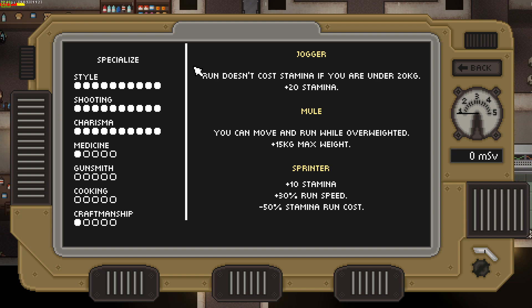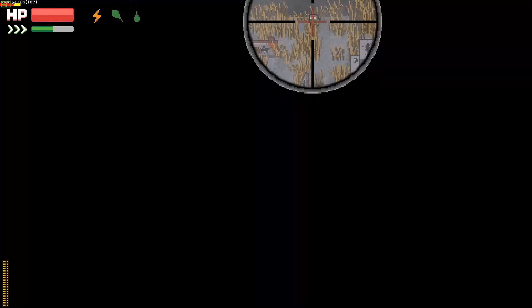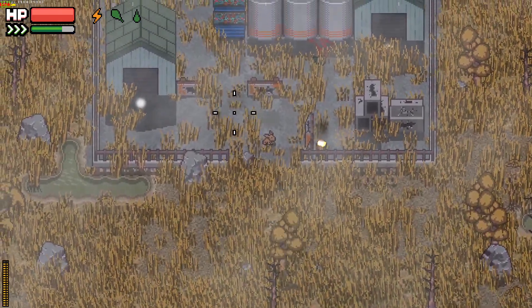Mule increases the maximum transportable weight and allows you to move even if you're overweight, so it's suitable for those who don't want to leave anything behind. Sprinter increases run speed and decreases stamina consumption — useful for escaping from the most dangerous situations and repositioning yourself on the battlefield.